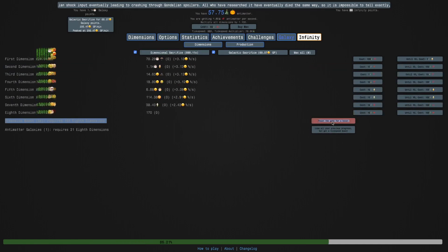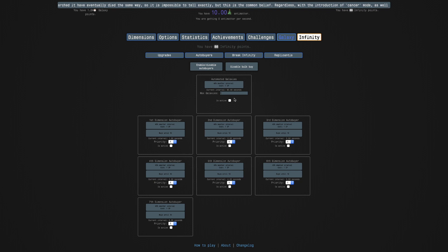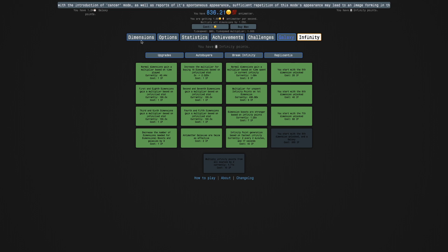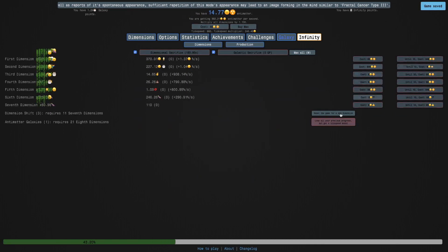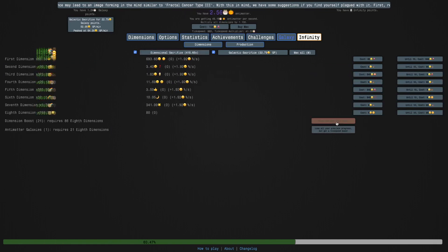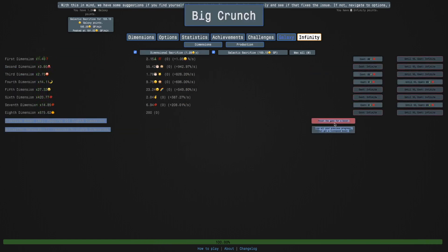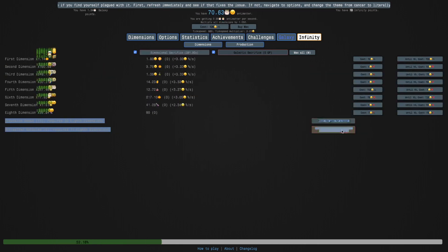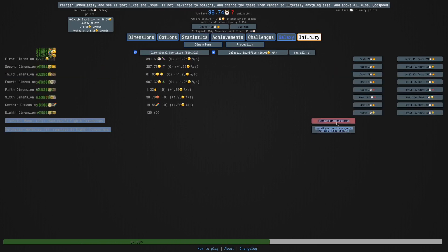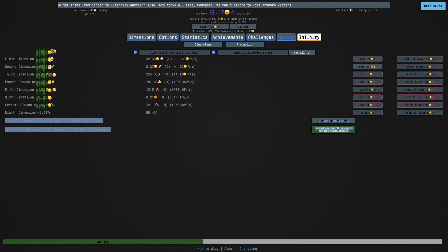I'm only going to have the auto buyer set to one Galaxy, because I don't really need anything else. To help speed up further, I'm getting the seventh dimension unlocked from the start - that's one fewer button I need to click. Basically, I'm just going to try to speed run infinities here. I'm getting Galaxy points as I crunch, so this is crazy. It's literally just a game of how fast can I spam the dimension boost button.